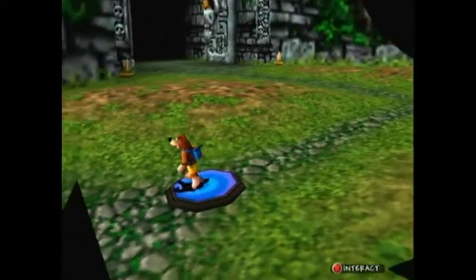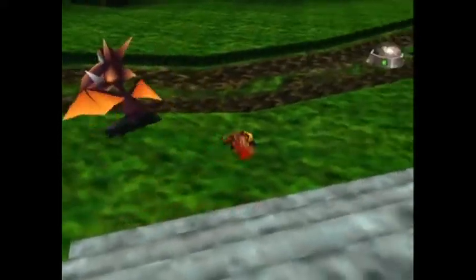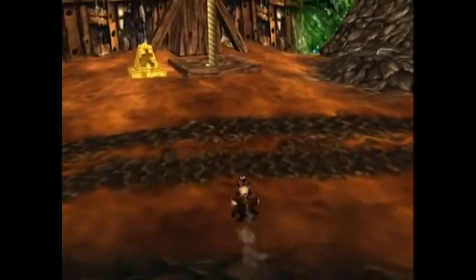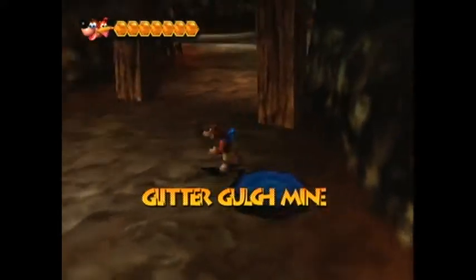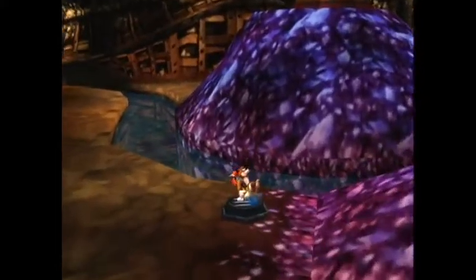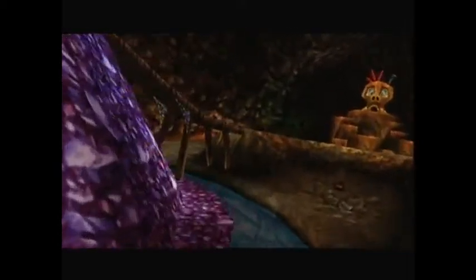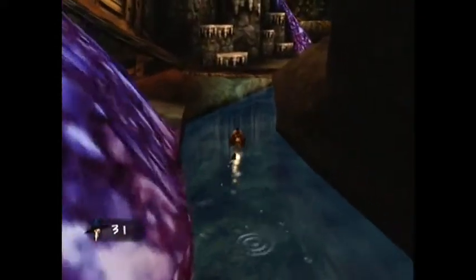I think it's about time that we actually start up World 2, so let's get to it. This world is actually one of my favorites — Glitter Gulch Mine. It's a lot of fun to play in. The first thing I'm gonna do is use these speed shoes. You wanna grab the speed shoes and then jump on the switch. In this game, using the speed shoes allows you to run on the water, which is a pretty nice effect. This switch opens up that gate over there, but only for a limited amount of time, so we have to use our speed shoes to get over there lickety-split.